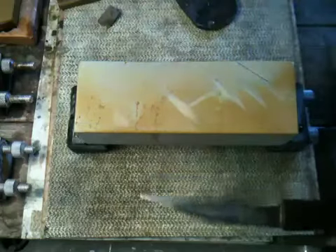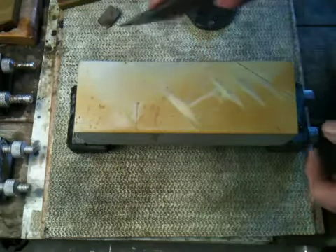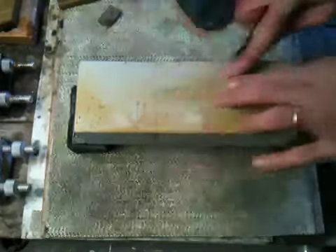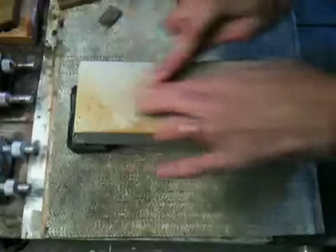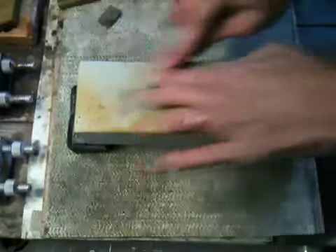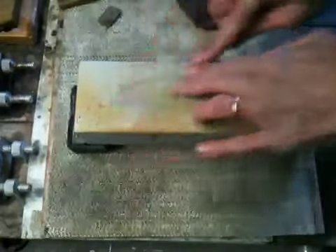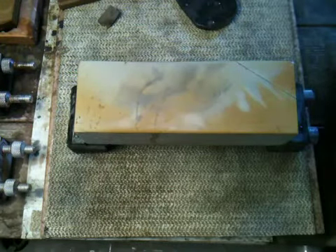This slurry is made up 100% of the Okudo now. There are no alternate grit particles in here. Here's the Ura side. And you can see immediately how the slurry is getting dark gray, charcoal gray. There's a lot of cutting action happening right now. So that's with just the Diamond Nagura.